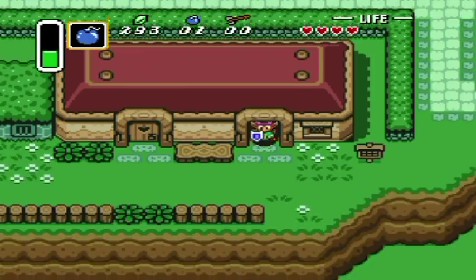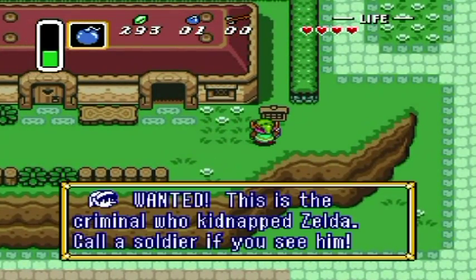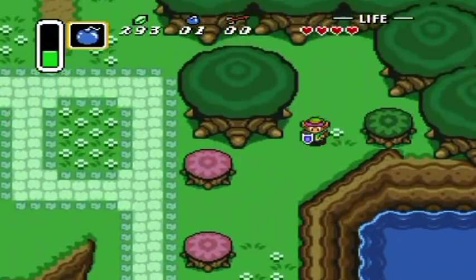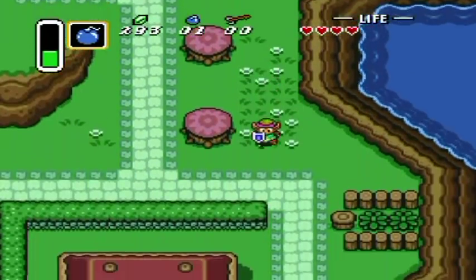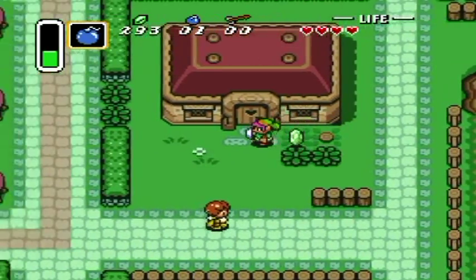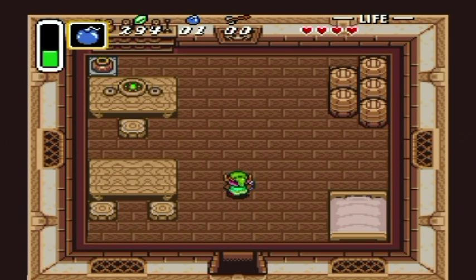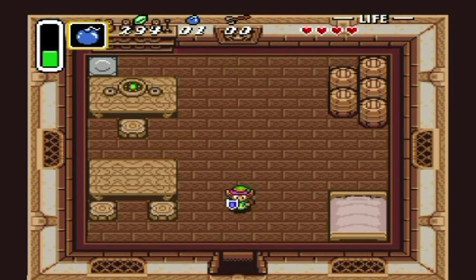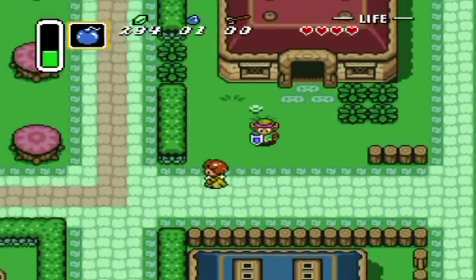I'm just going to sort of zigzag left to right and top to bottom. There really isn't too much you can do in this particular area. Did you see that thing that you could hammer there — that stake? You can't really do anything about that now. By the way, there's a picture of Mario on some walls — little bitty reference.